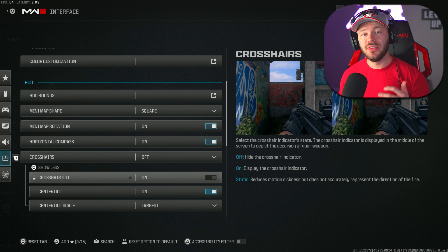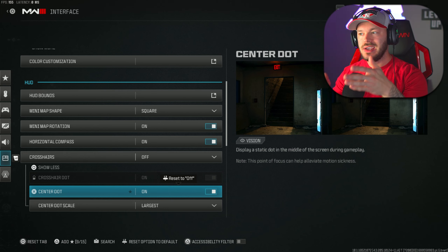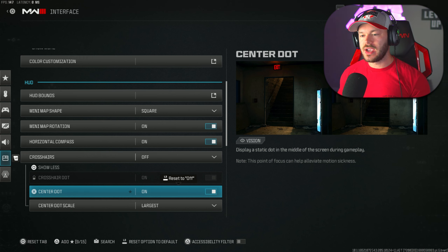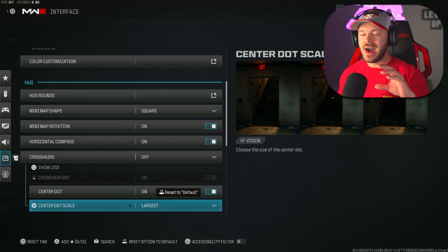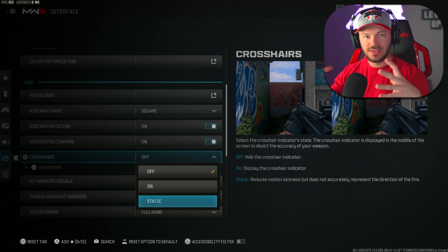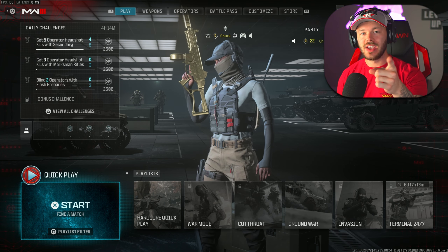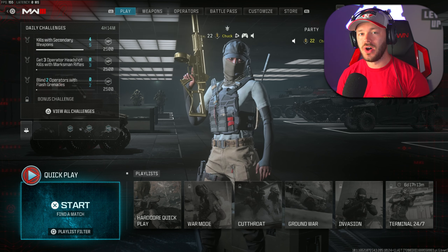Mini map shape should be set to Square — it's literally bigger than the circle, and you should always use a square mini map. Mini map rotation should be on, and horizontal compass should be on. My crosshairs are off because I use a center dot set to largest, which helps me stay centered on screen. If you do keep crosshairs on, set them to Static so they stay in one fixed position and don't change size.